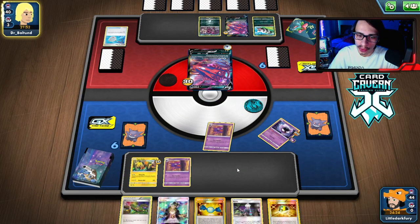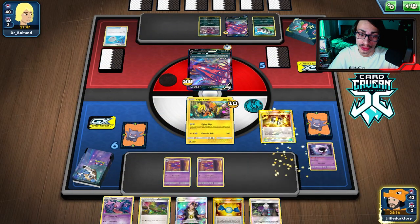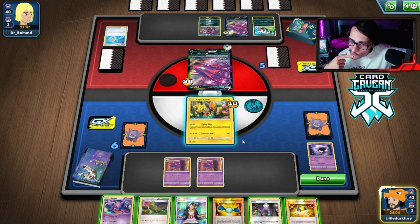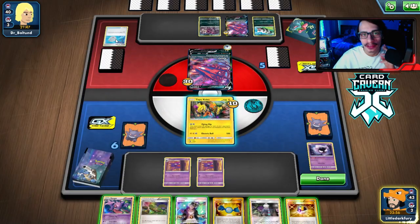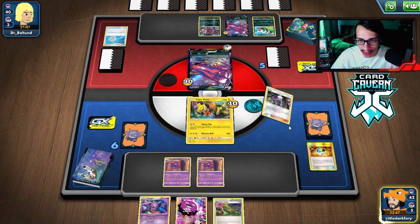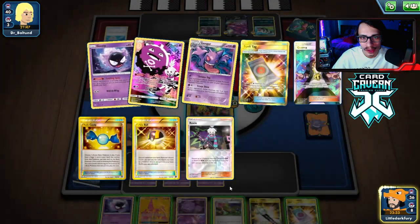We have the Lele and Teammates lined up. The best top deck we can get is probably Lele or a Roxy piece. We have to discard something — I might just Ultra Ball here and go Roxy, try to get Flying Flip going since knocking them out now would leave a dead hand. Yeah, we'll go Roxy, get rid of the Guzma and Rare Candy, and get a Roxy piece to build up our hand. We didn't get any Energy or DC though — yikes. More Gastlies though, and we have Lele, so at least something.